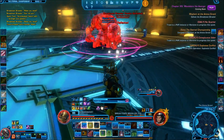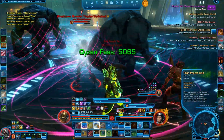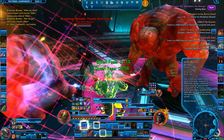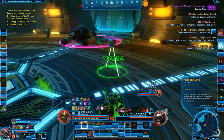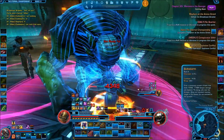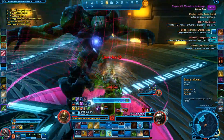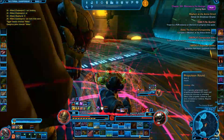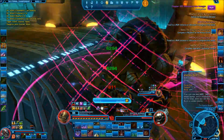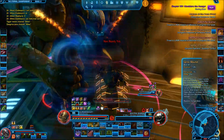We're going to try to get the aggro once again. We need a bunch of heals right now. He's causing a bunch of issues, but we're just going to try to survive. He's going to jump around and be all crazy, so we're going to continue to do damage. We aren't trying for a speed run right now — we're just trying to complete this and do a bunch of other stuff.